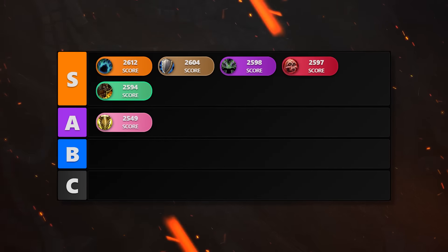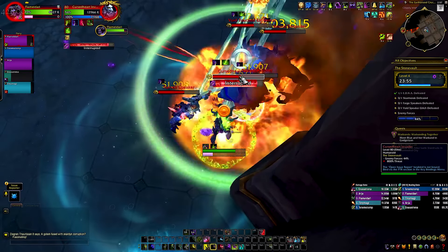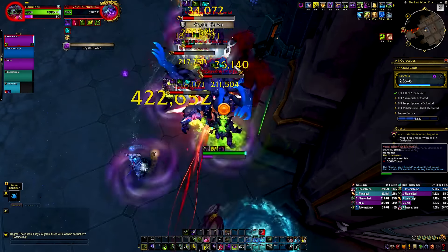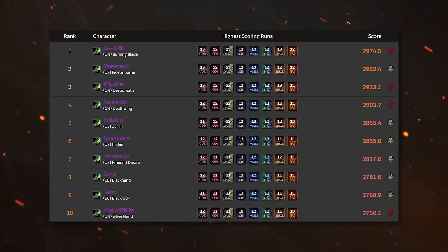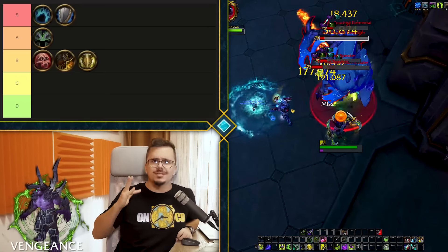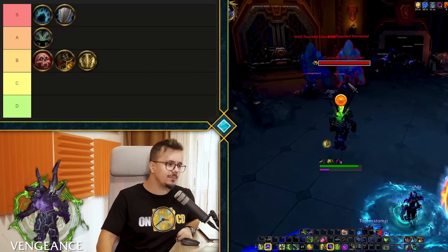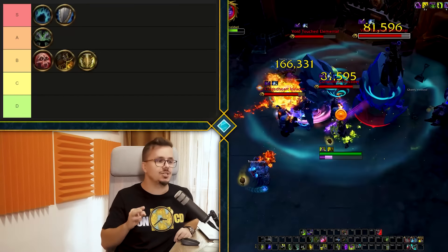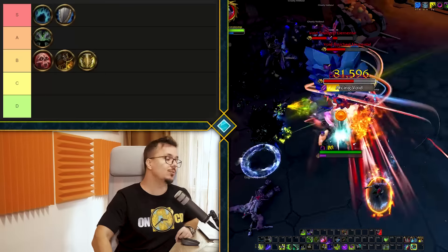It was surprising — hearing top tanks discuss Vengeance, they categorize it as a little squishy, yet it's still doing super high keys. It's likely succeeding because of the amount of utility it brings. Even if it feels squishy, it's not that squishy — you can say the same about Prot Paladin and they're still crushing it. Some of the top Vengeance players are clearing a lot of 13s, just not quite as many as Prot Warrior and bear. For the majority of players, all tanks are probably good — but Prot Paladin is punishing if you're not playing it perfectly in high keys.